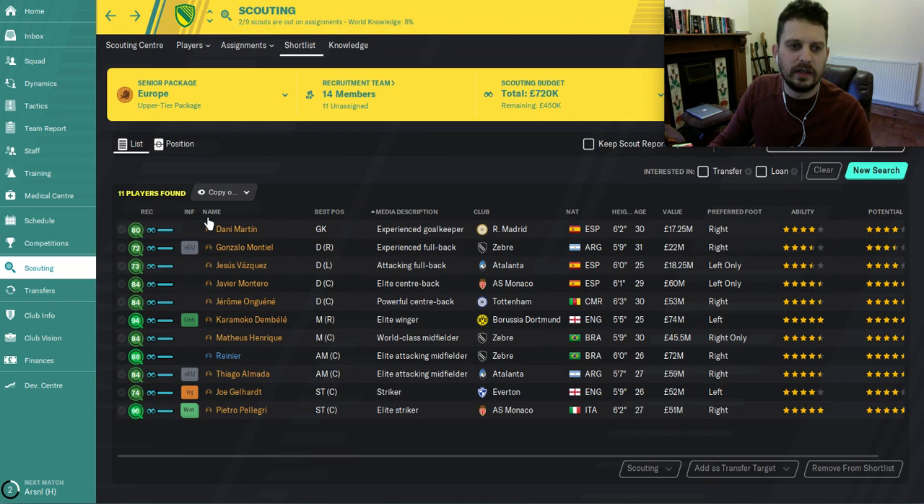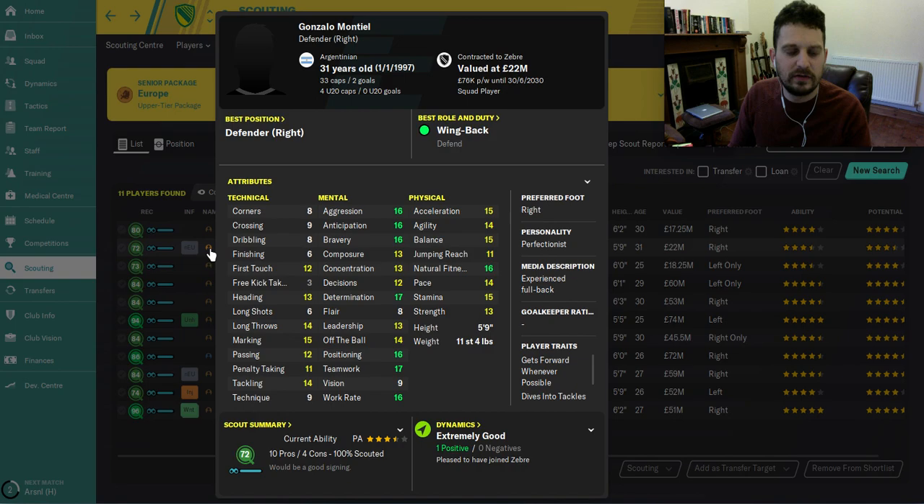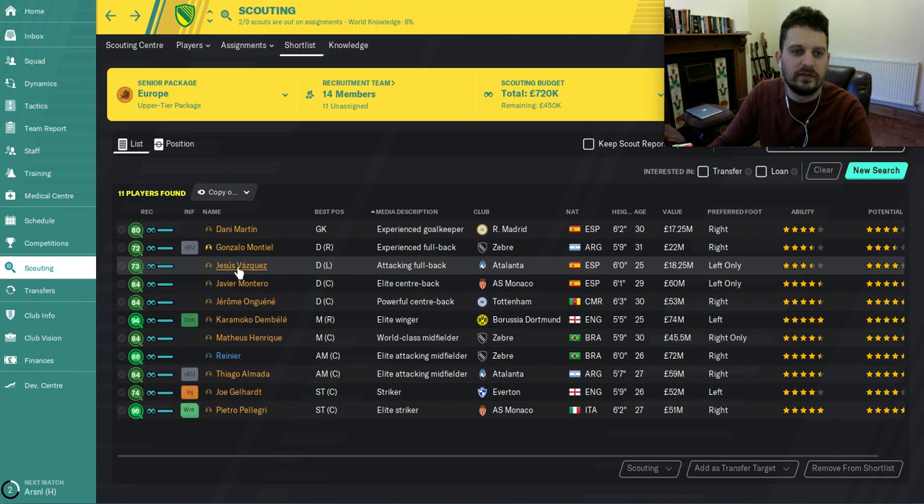Next, right back Gonzalo Montiel. By the way, Danny Martin will cost you about 9.5 million at the start of the game. Gonzalo Montiel is quite a defensive right back and you'll get him for around seven million at the start of the game. He's playing in the Argentinian leagues at River. Look at his mental side: aggression, anticipation, bravery, positioning, work rate — defensively and physically a very good player.